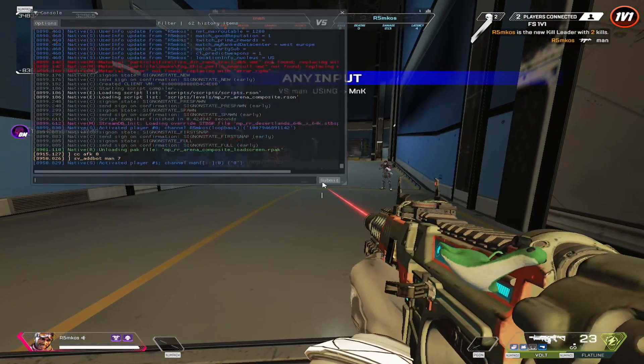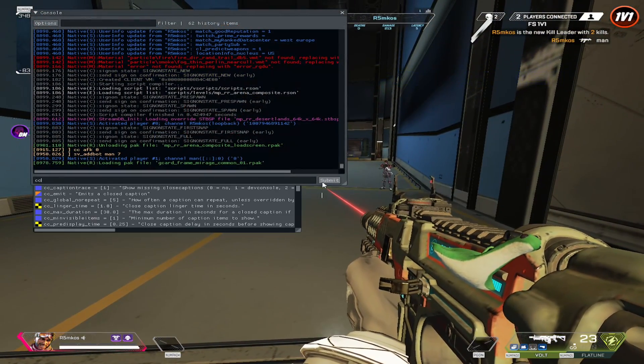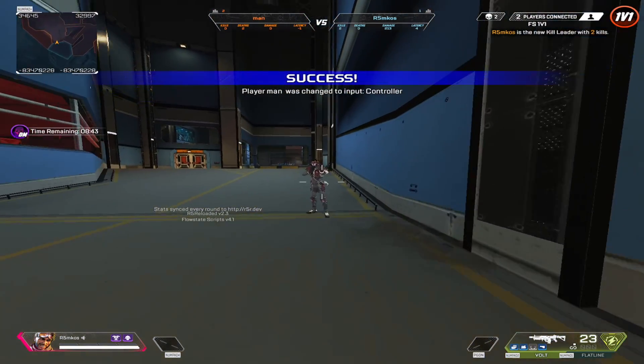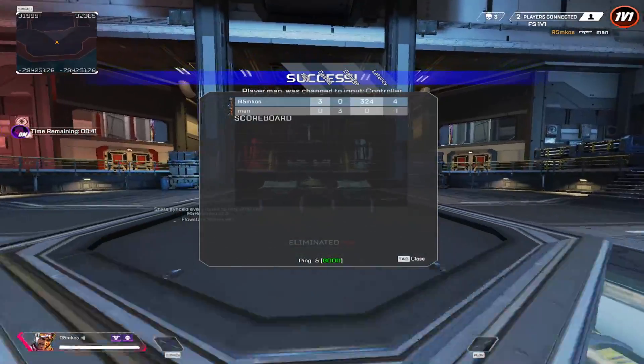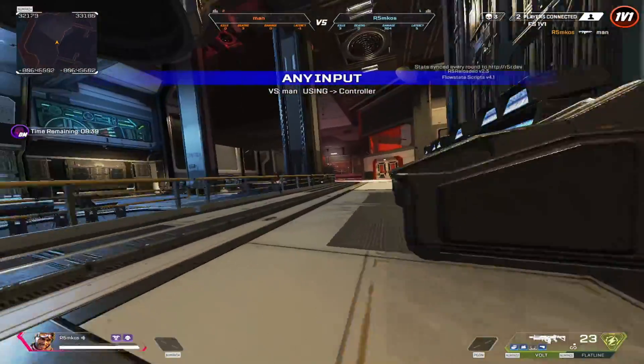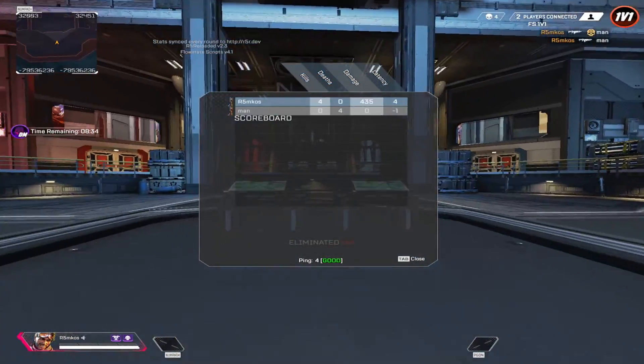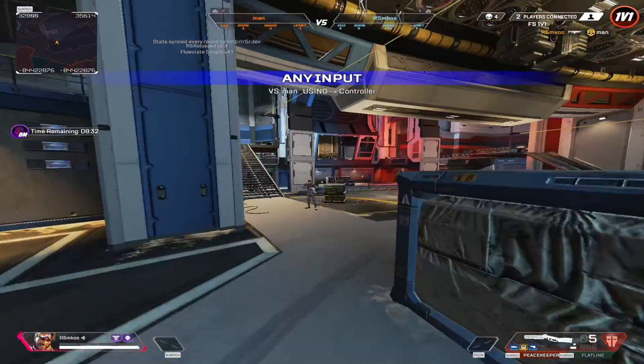It says he's using mouse and keyboard. I can change his input right now — I'll change Man's input to controller, so now he's on controller. But it doesn't matter because both of us have our wait time set to zero, so input-based matchmaking is effectively disabled right now.